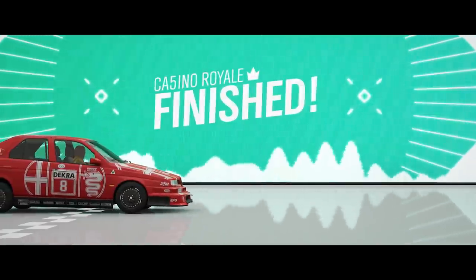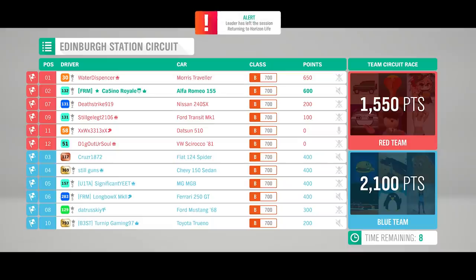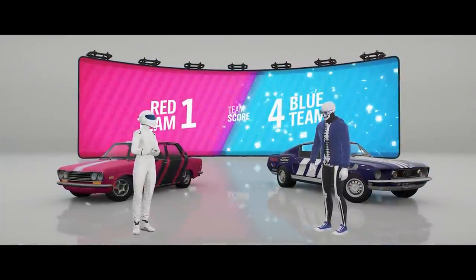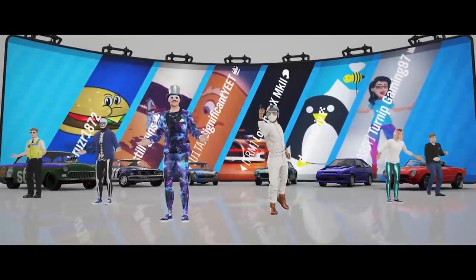Oh, we've got street furniture. Screw you, Forza. I'm not happy with that one. We did exactly what we had to do — we parked it on the inside. The Morris gave us a bump and put us into the street furniture, which killed all the momentum. It has so much more acceleration that moving across would have pretty much just put it in the wall. Thank you, Forza, for that one. That's very annoying.